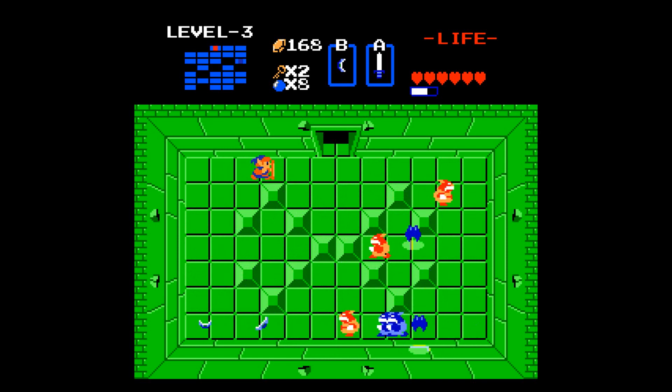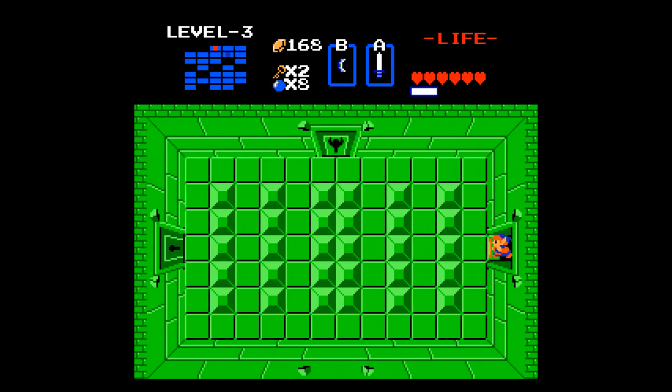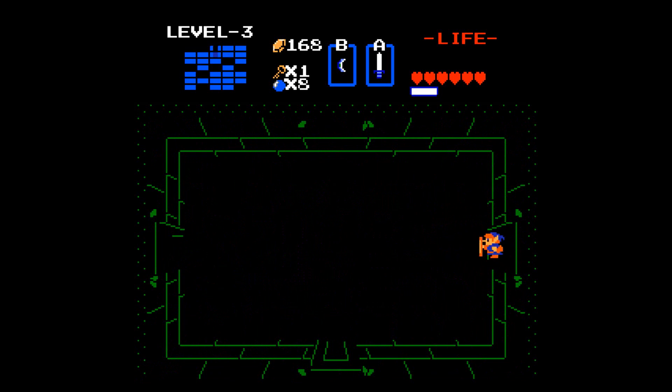You wonder if you're going to get the bow in this place. Those little gels are actually good for magic refills, so you can kind of use the troubles to your advantage. The boss is obviously up at the top, and you can probably take a guess at what you're going to battle — no tricks.